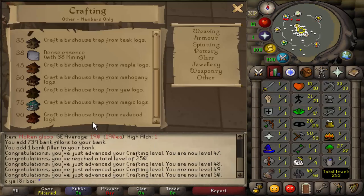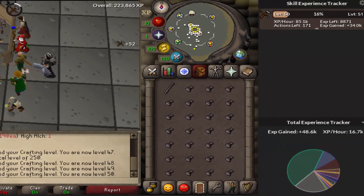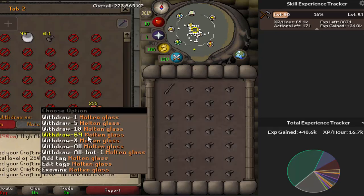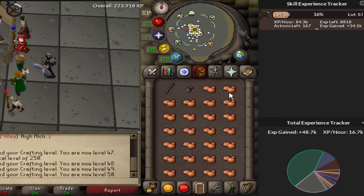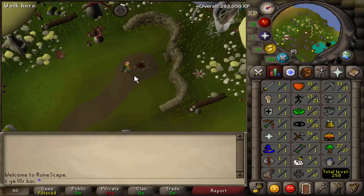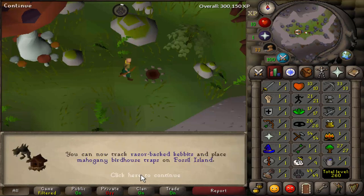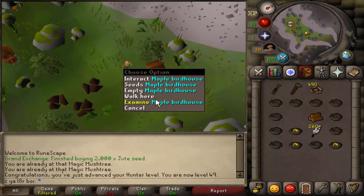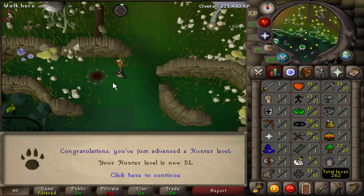We'll need to at least get 90 Crafting by the end of the series for the Redwood Birdhouses, so I'll do AFK crafting in between birdhouse runs. We're averaging about 85k XP per hour with this method, which is really good considering you could start from level 46 Crafting. It costs like no more than 2 GP per XP, so going for 90 Crafting should cost maybe 10 mil at most — it's really fast and super AFK. 47, 48 — 49 Hunter, which means we can now upgrade to Mahogany Birdhouse traps. We already bought the logs and we have the 50 Crafting requirement. 50 Hunter — this is the end of day three, and we're going to wrap up the day with 51 Hunter.